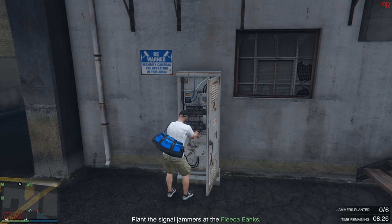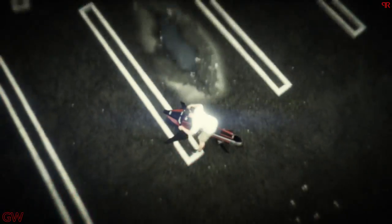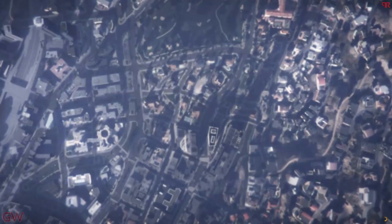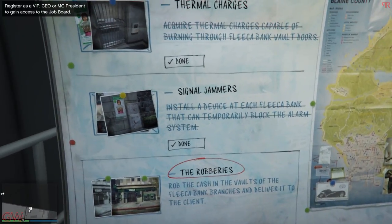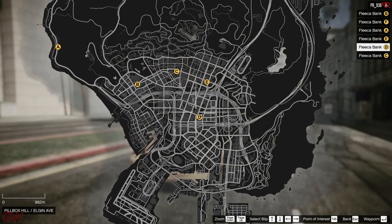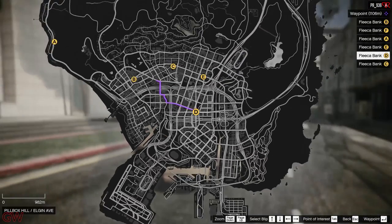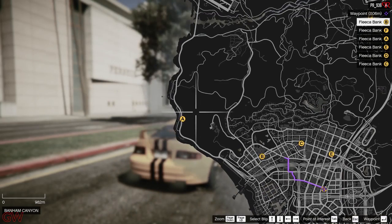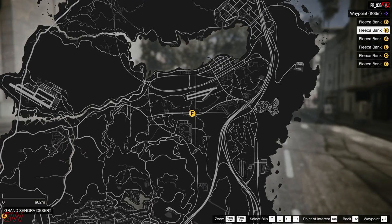After that, go to the nearest bank location, install the first jammer, then go right away to creator mode and get back into the invite-only lobby to have the mission completed. For the final heist, I suggest using the Calico GTF as it's the fastest car in this DLC. For some reason you can't use your other personal vehicles in this heist, so since the Calico is the fastest and has the best grip and traction, it'll be our choice.